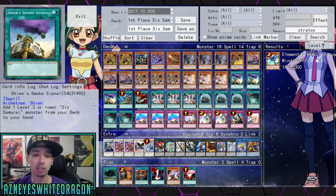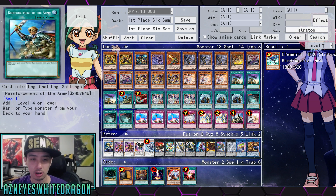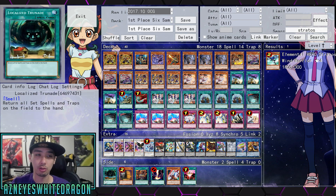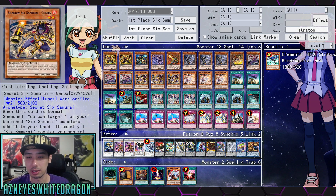Next up, we have three copies of Shein's Smoke Signal and Reinforcement of the Army, which is standard. There is a card that we will not have a good replacement for in the TCG, and that is Harpy's Feather Duster. The closest thing you guys can get to in the TCG is going to be Localized Tornado when it finally comes out — a pretty good card, just returns all the set spell and traps. You can go for Twin Twisters perhaps instead, and you can also get rid of your Six Samurais to maybe banish them later on, then with Genba add them back. But yeah, there's not really a great replacement for Feather Duster.